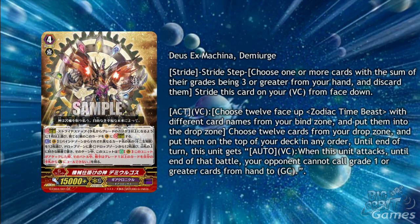We also know that the new Chronojet, Chronofang, and Chronodran in the 9th trial deck are zodiac time beasts, so that will hopefully make things easier. It's also useful to remember that you can put any 12 cards on the top of your deck, not just the 12 zodiac time beasts you took from the bind zone, so you can stack the top of your deck with 12 triggers in any order that you want.